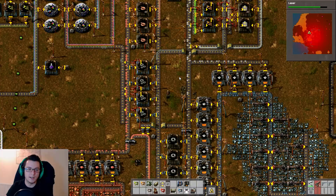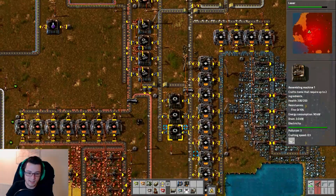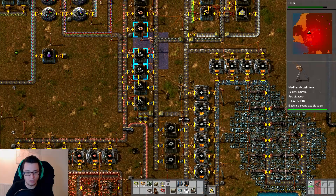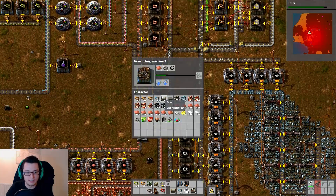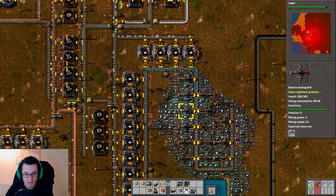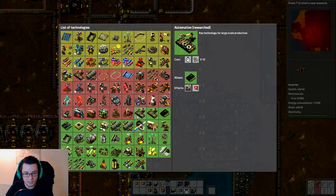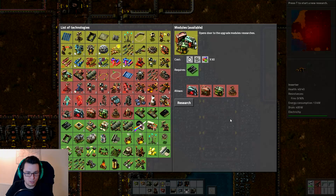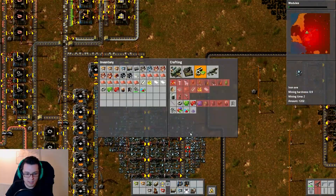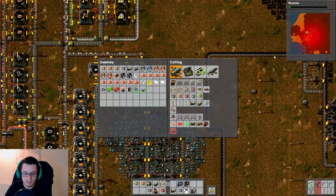One thing that we could do to upgrade all these systems is start putting speed modules in. Before that even happens, I think it's probably important to start expanding this other stuff. The cogs are not a problem here — it's not the thing that's taking the longest. I think what we're waiting on mostly is just iron on this main belt, which is a bit unfortunate. We did expand this up here last time, but maybe we can make this even bigger. Should we just go for modules now? Let's make some more of these miners.